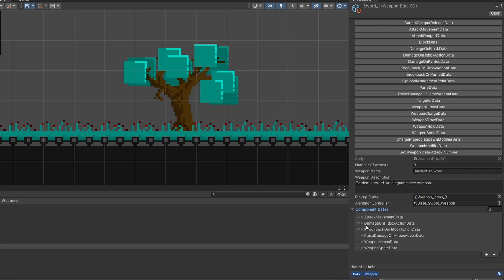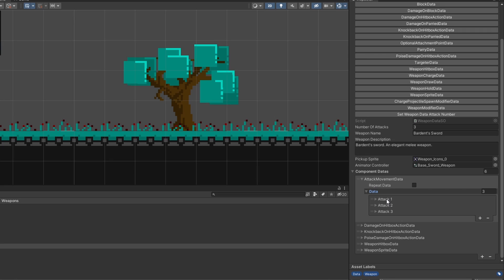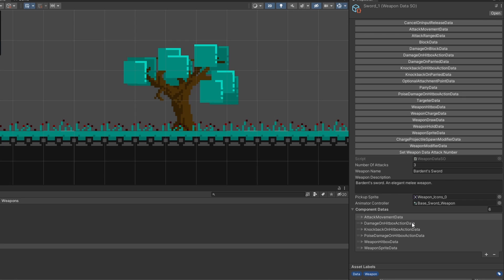Each one of these entries represents one of those components we attach to the root game object, and here we can adjust the settings for those components. If I open up the attack movement data, there's an array with three elements — attack one, attack two, and attack three — corresponding to our three different sword swings. For attack one the velocity is 3, for attack two the velocity is 4, and for attack three the velocity is 2.